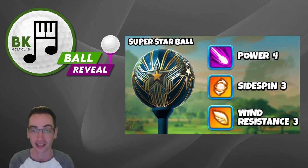Exactly the same of course as the Kingmaker X from a good 2 or 3 years ago and also the Champions Ball for the top of the C100. Very very good stats here and for me I will be getting some of these. It's nice to have Sidespin 3 and also Wind Resistance 3, because usually when I'm looking at Power 4 balls you either have to compromise and go for Wind 2 or Sidespin 2. So it's nice to have 4-3-3.